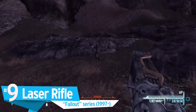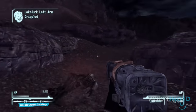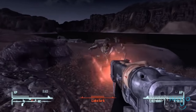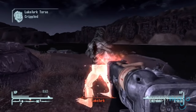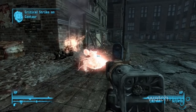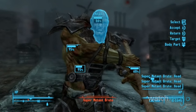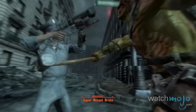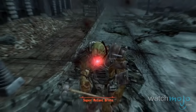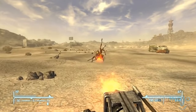Number 9: Laser Rifle, Fallout series. Like your typical rifle, only it shoots lasers. Doing extra damage isn't the only reason you'll be hoping to get criticals with this gun. Because any crits you do score that happen to kill your target will result in them disintegrating into ashes. Don't worry, you'll still be able to rummage through the ash pile and find any unscathed clothes, weapons, and other items they may have been carrying.